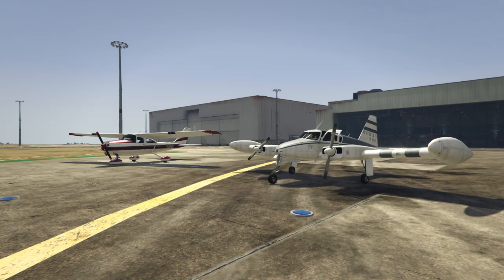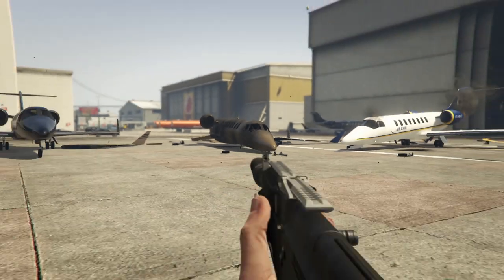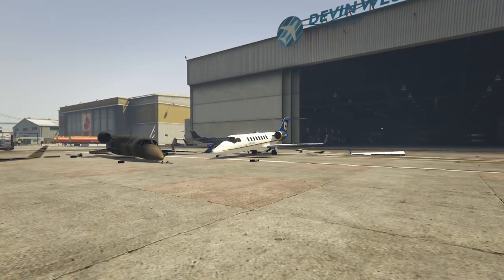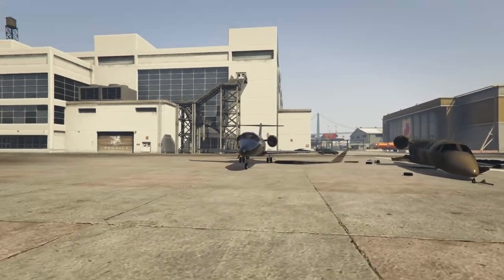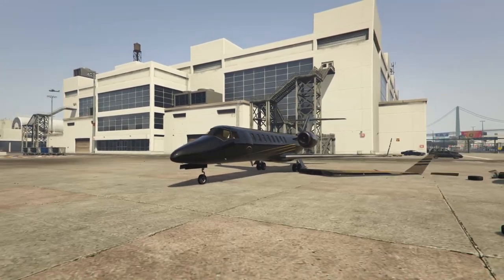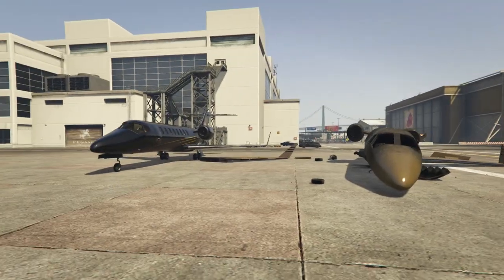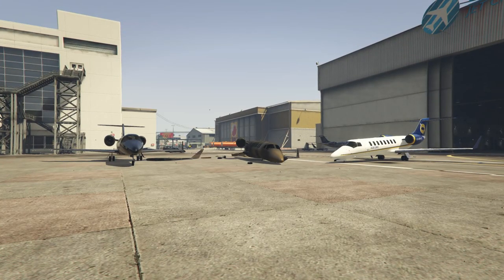At number one we have a three-way tie for the most useless plane to buy in GTA Online: the Luxor, the Luxor Deluxe, and the Shamal. The Shamal is actually the coolest and best one to buy if you absolutely must have one - it's the cheapest and most unique. The Luxor is at number one because you can get it at any airfield in GTA Online. It costs about 1.6 million dollars, yet there are three of them that spawn at Los Santos Airport alone.